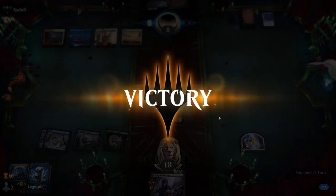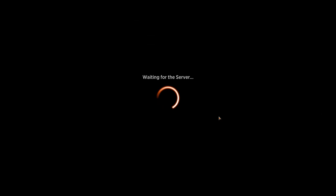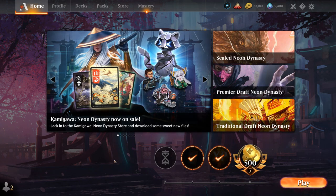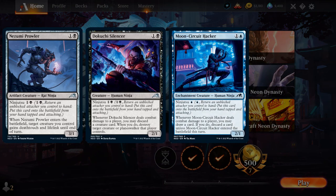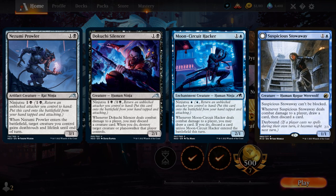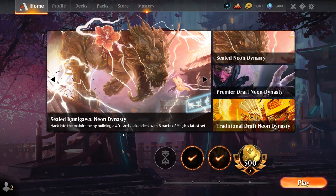Overall, this Blue-Black Ninja deck needs a solid opening hand to function — those early enablers are essential. There's wiggle room in the ninja choices: Prosperous Thief is untouchable at four copies. Some weaker two-drop uncommons could be replaced by the common blue ninja that ninjutsus for just one blue, giving card selection and letting us discard extra lands in the late game. We could also experiment with more legendary lands or creature lands as mana sinks when the deck starts running out of steam.